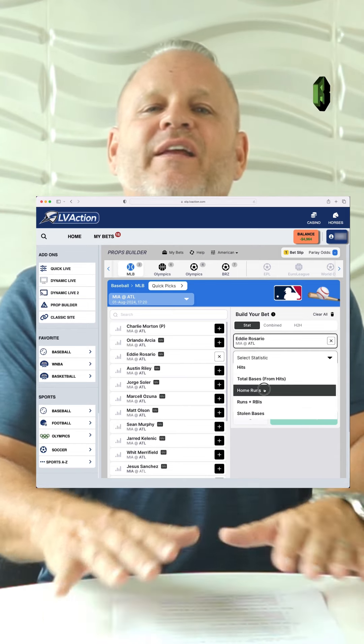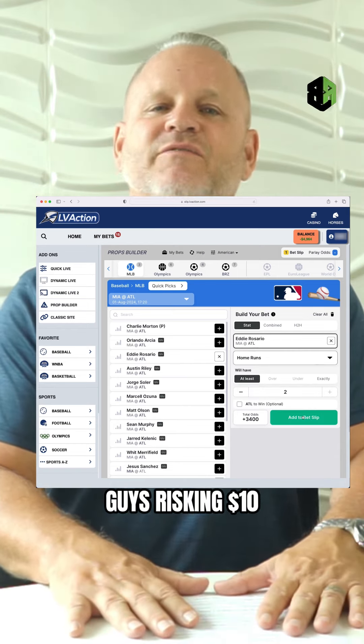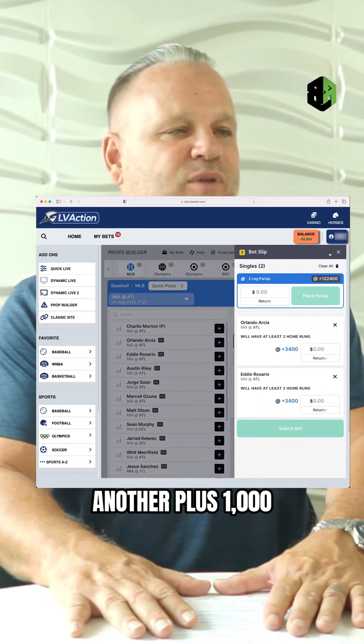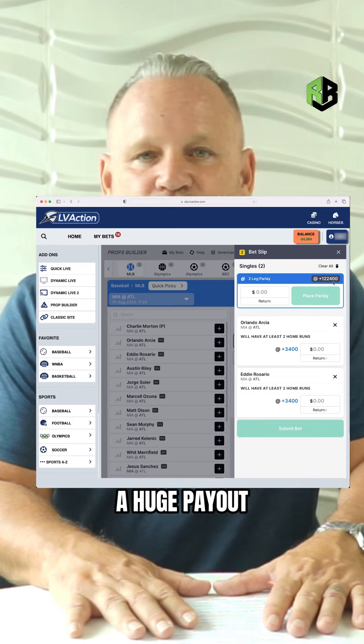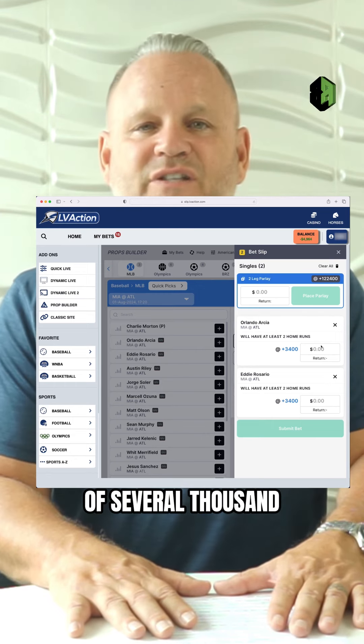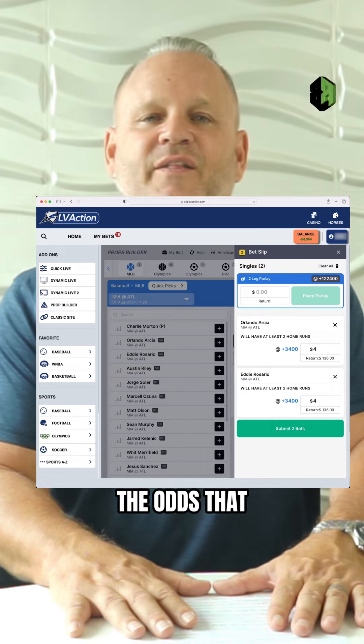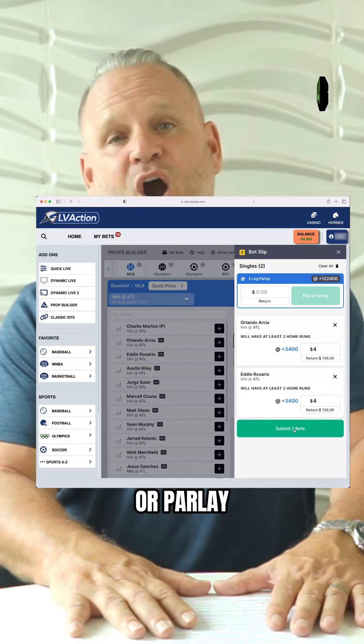If the guy's risking ten dollars on a plus-one-thousand, another plus-one-thousand, another plus-one-thousand, that's going to be a huge payout of several thousand dollars. So you can actually limit the amount of the odds that they can wager on or parlay.